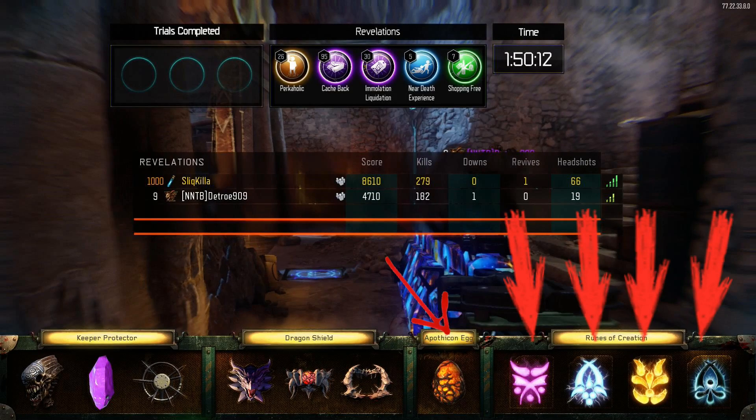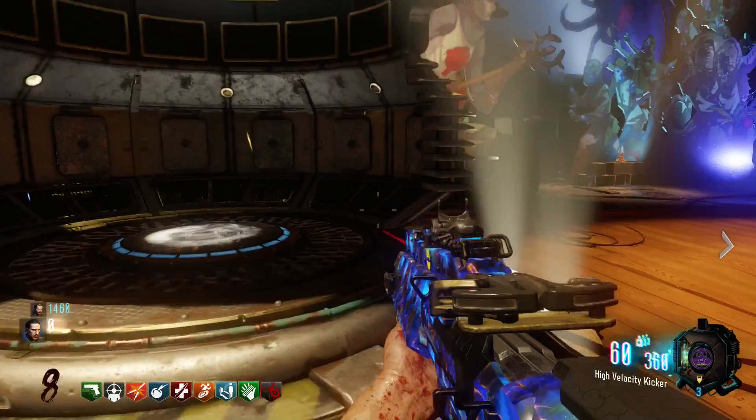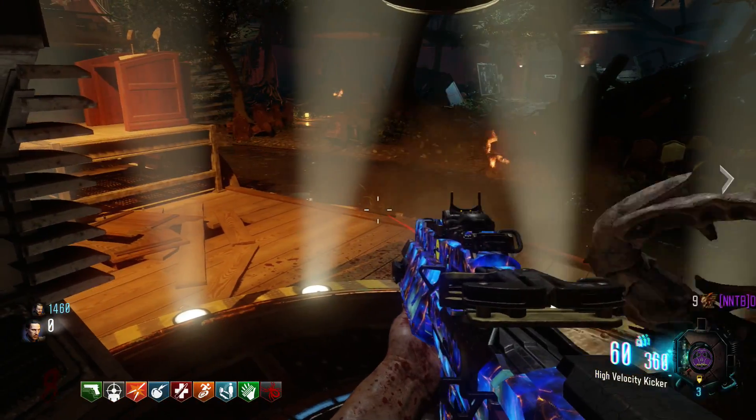Hey, what's good my ninjas, Slickkilla back with you again today. What I want to show you is a quick glitch slash tip on how to get four gate worm eggs with just one gate worm egg.